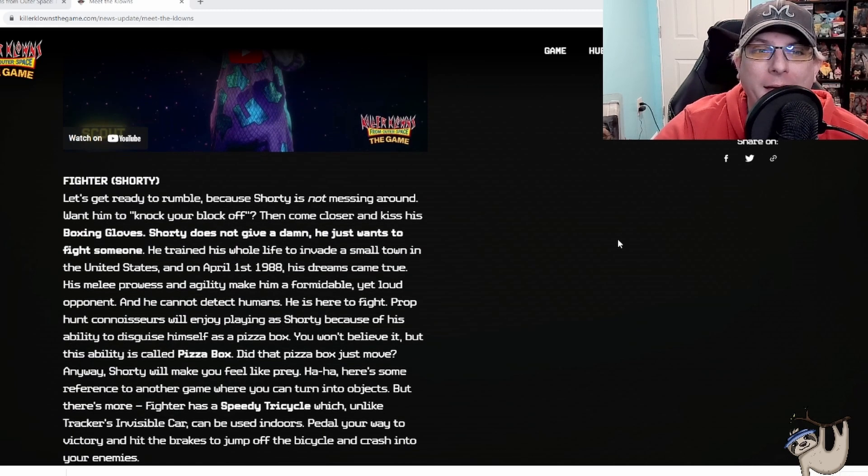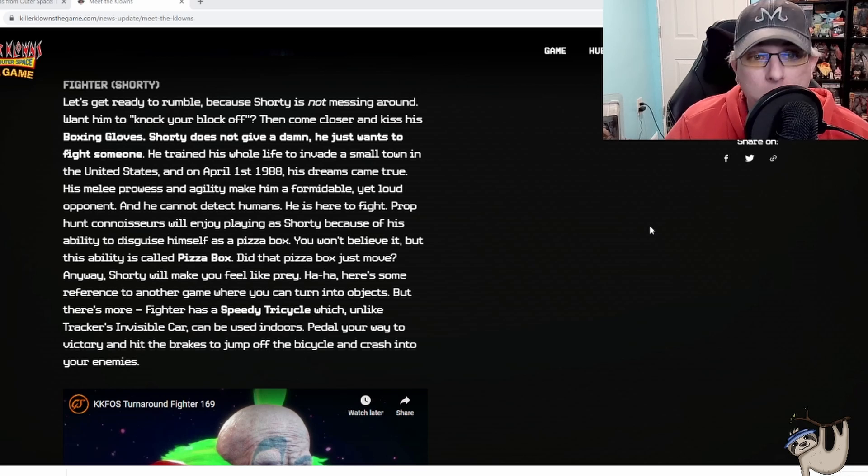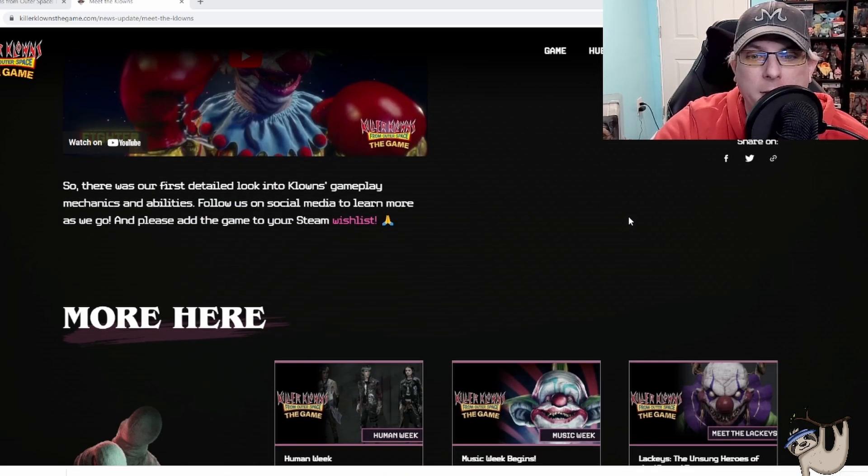Scout might be my guy if it weren't for Shorty being in the game. Let's get ready to rumble — Shorty is not messing around. He just wants to fight someone; he trained his whole life to invade a small town in the United States, and on April 1st, 1988, his dreams came true. His melee prowess and agility make him a formidable yet loud opponent, though he cannot detect humans — he is here to fight. Prop-hunt fans will enjoy playing as Shorty because of his ability to disguise himself as a pizza box, with the ability literally called 'Pizza Box.' He also has a speedy tricycle which, unlike the Tracker's invisible car, can be used indoors — pedal your way to victory, hit the brakes, jump off, and crash into your enemies.